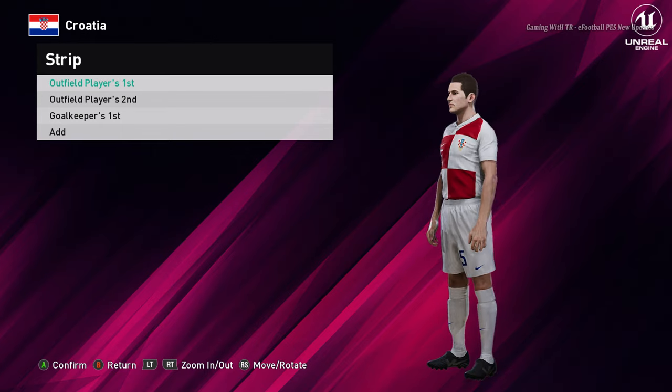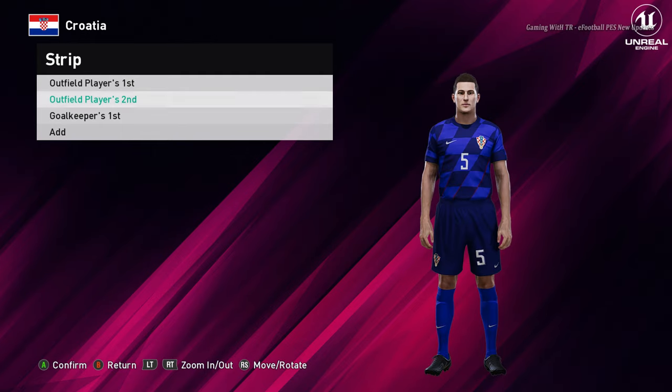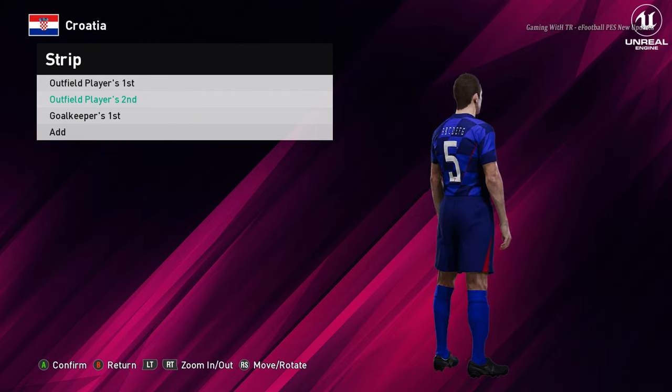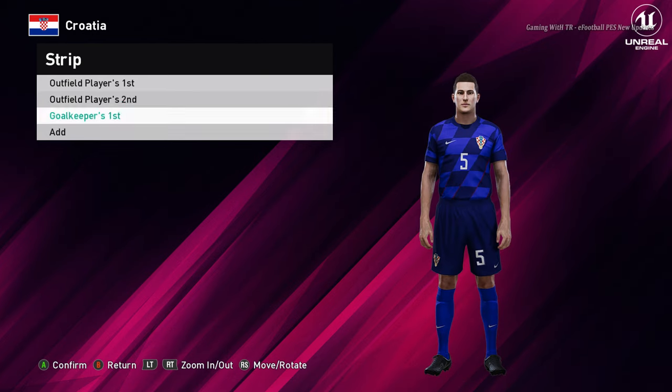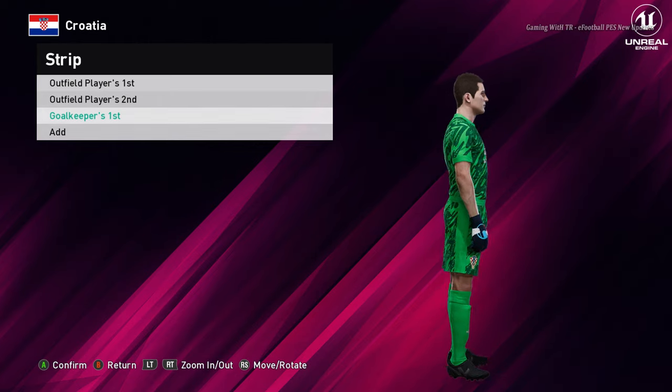Let's go for the next team. Here is Croatia — this is the home jersey of Croatia, that's interesting. And the away — man, that's pretty cool, it's like the World Cup thing. And here is the goalkeeper version, that's even more cool.